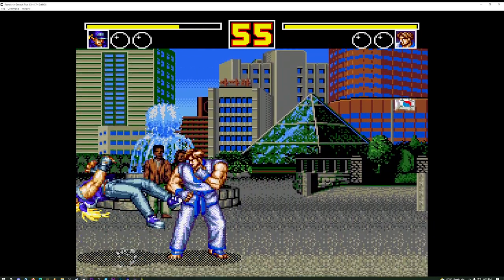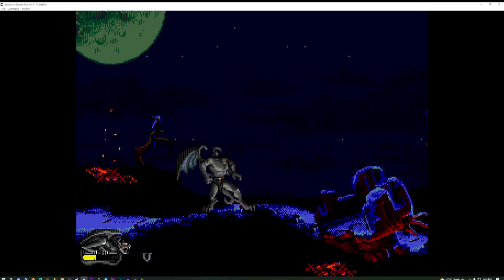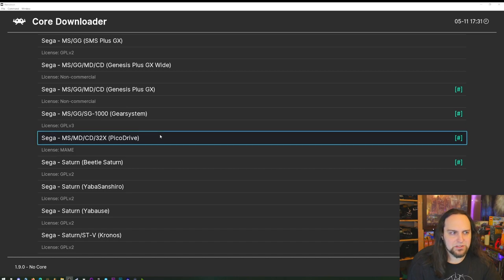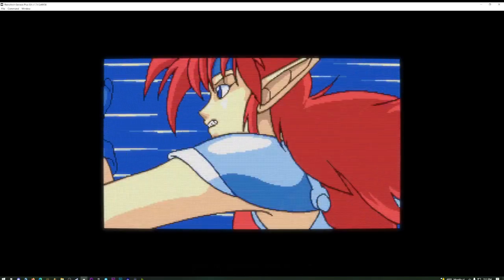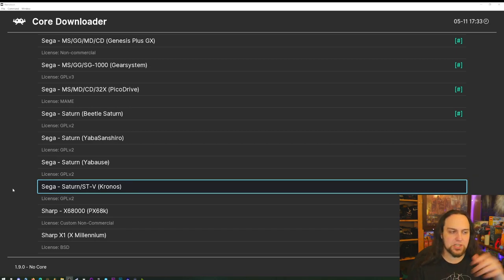For Sega Genesis, 32x, Sega CD and related hardware you need two emulators. First is Genesis Plus GX — that's the best emulator, but it doesn't support all 32x and Sega CD games. For those you'll need PicoDrive. Genesis Plus GX has less audio clipping and better compatibility, so use it by default and switch to PicoDrive if there's an issue. For Saturn, just get Beetle Saturn — it's accurate, fast, and works with Vulkan.